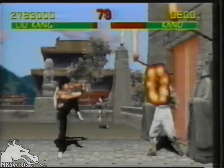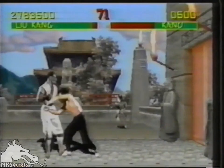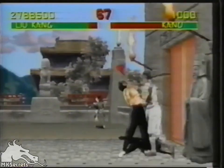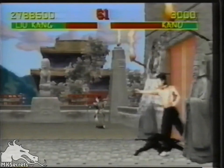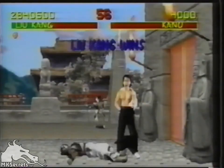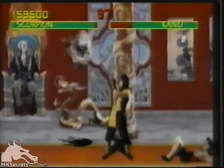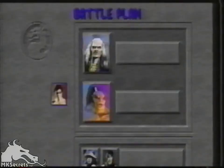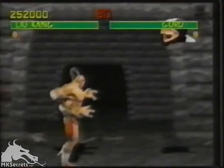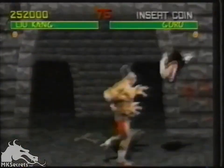Victory is achieved by winning two out of three rounds. Players losing a match will have to buy in to continue. Finally, winning three matches against paired adversaries will put you in the ring opposite Goro — a four-armed, unstoppable Titan, half human, half dragon.